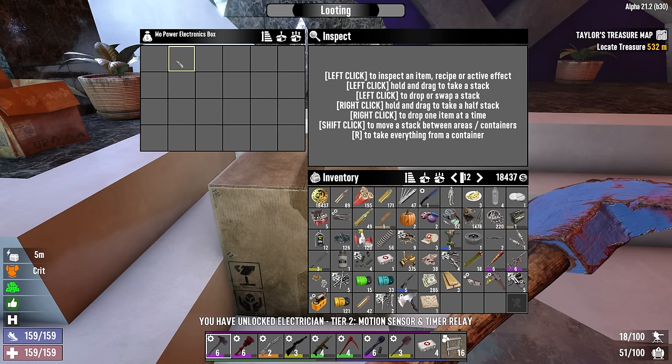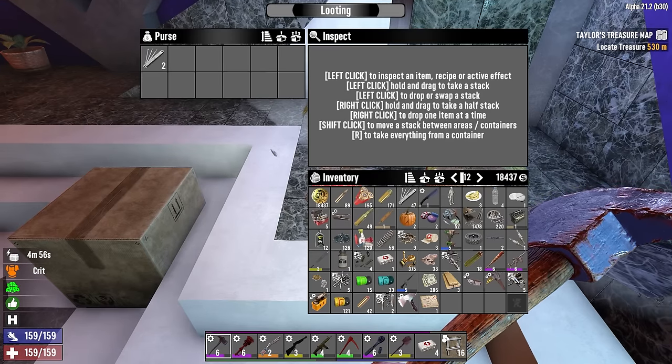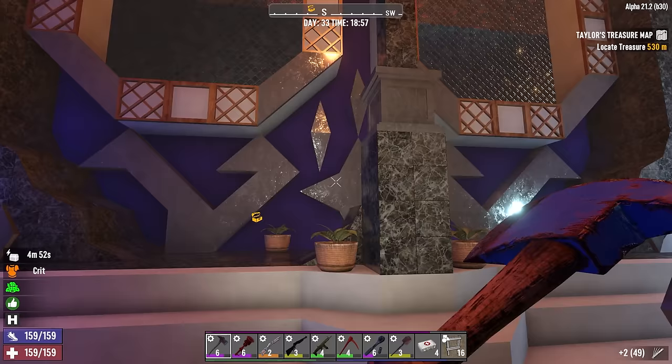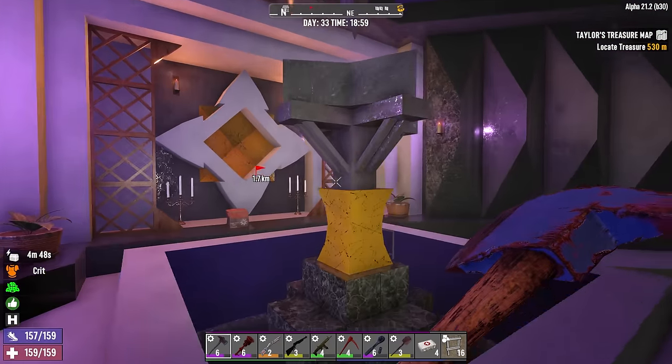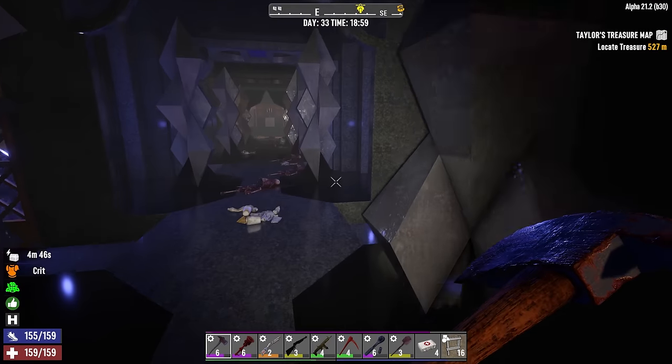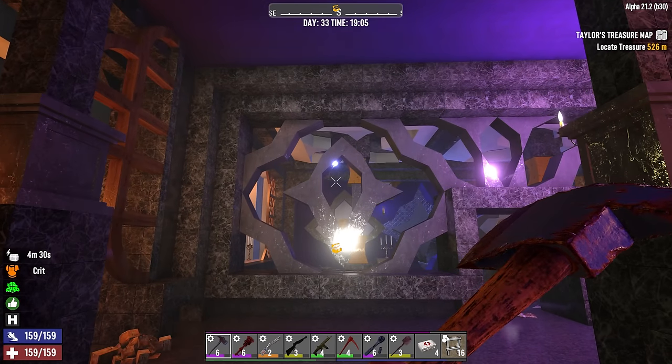That was motion sensors and timer relays — good stuff. Those advanced engineering points we took a couple days ago are really coming in handy. Now that we've put these creepy cultists to rest, it's time to press on for our mission to find the desert. This is definitely probably the coolest place I've ever been — just gotta say that. This place is crazy, love it.